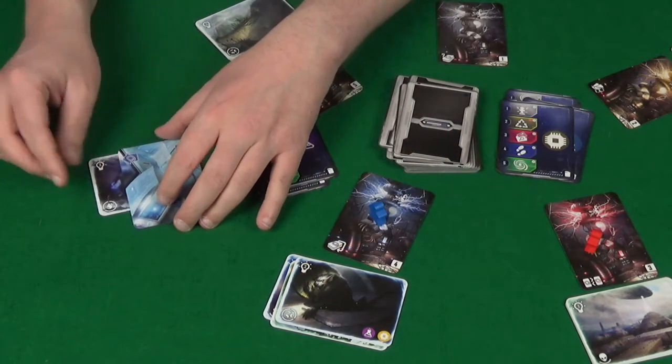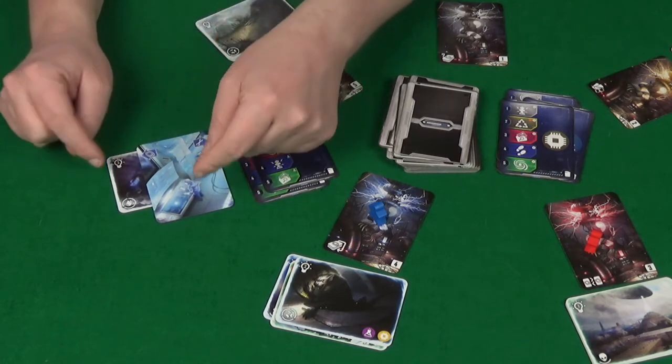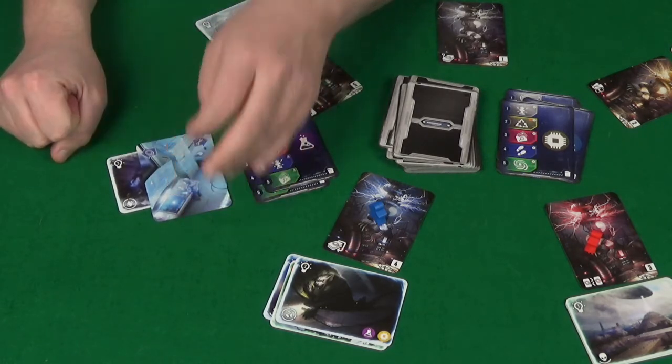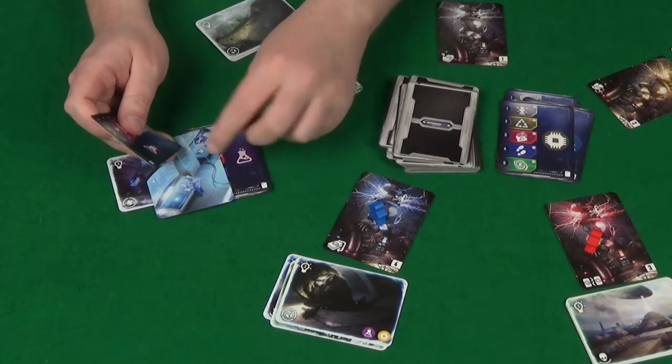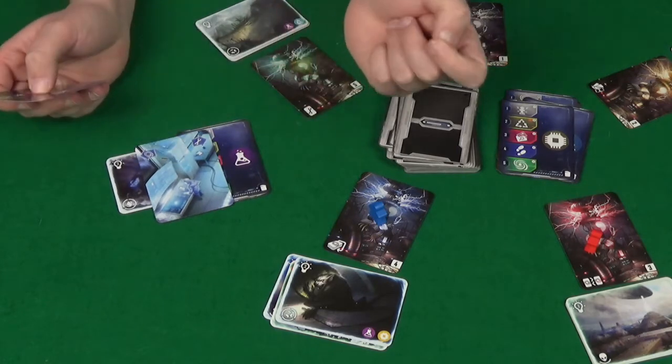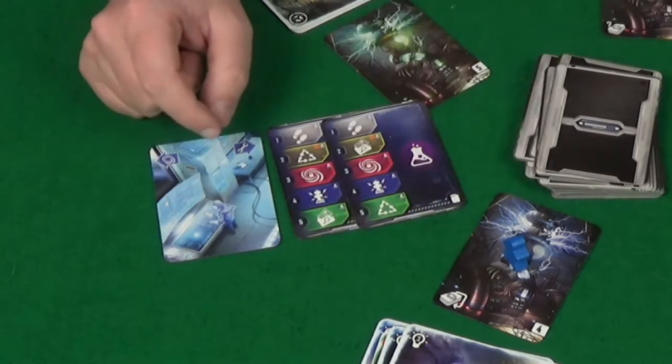Any closed portals will go and sit under the left-hand side of your lab card, and that will score points at the end of the game. It's important to note that you don't want to put too many tools under your tool side, as unused tools will be minus points at the end of the game.